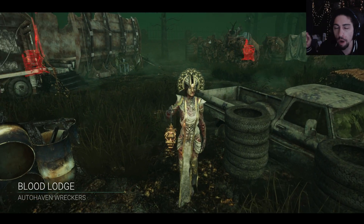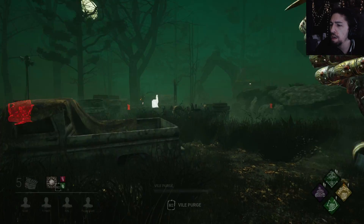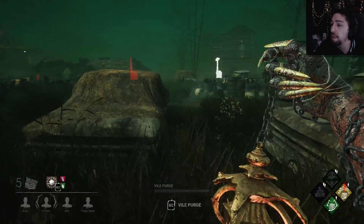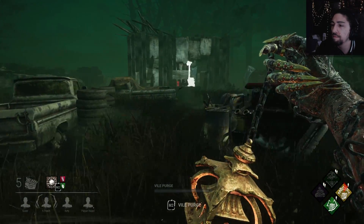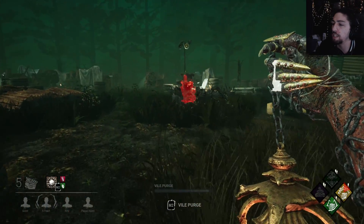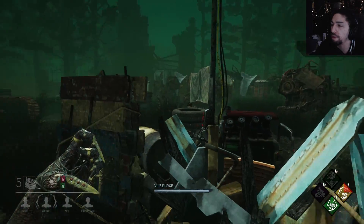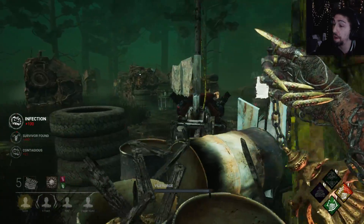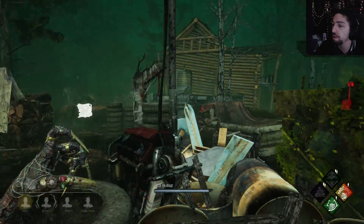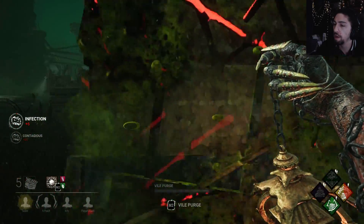So we actually didn't use Corrupt Purge last time. I have the Iridescent Vile add-on this time - try and test it out. Because inevitably, gens are going to get done. And we threw on different perks because I didn't really see Infectious Fright actually get used. Alright, you can Vile over that. I'm gonna puke on you, don't you worry.